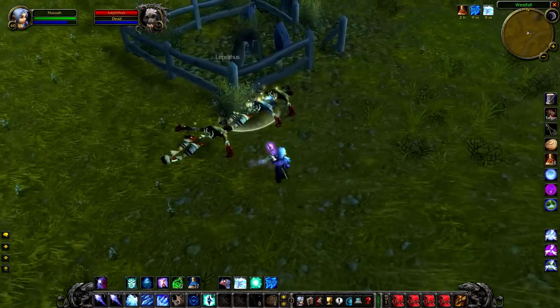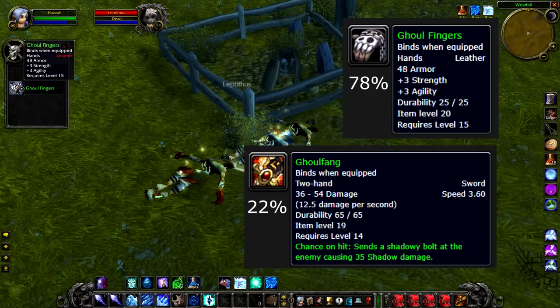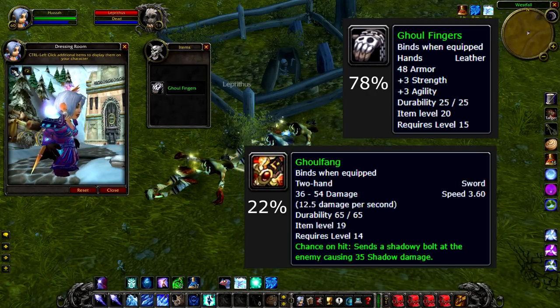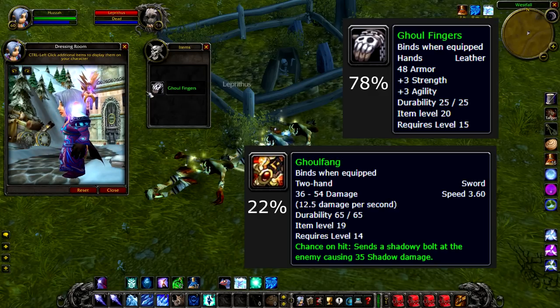I've heard rumours he spawns in 2 locations, but I haven't seen it myself. As for drops, there's a 78% chance for Ghoul Fingers and a 22% chance for Ghoul Fang, which is one you definitely want to look out for. It's a really nice weapon and it sells really well.